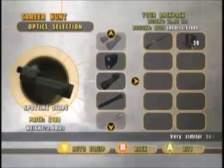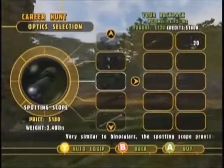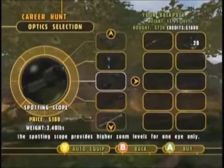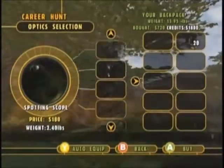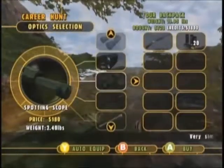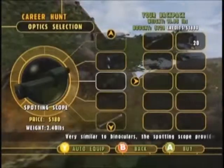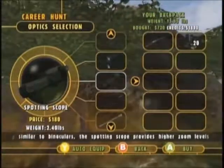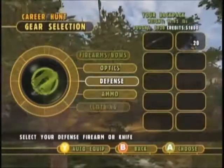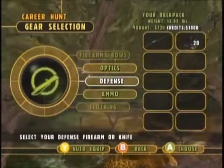If you're going with a shotgun, obviously you don't need a scope. If you'd like something that will zoom in, use the spotting scope. There are some okay options, but for anything close range like this, I wouldn't worry about having an optic. Defense — we're not going to need any defense for this. The shotgun will be enough, and we'll have plenty of bullets for it.